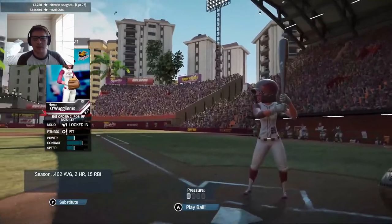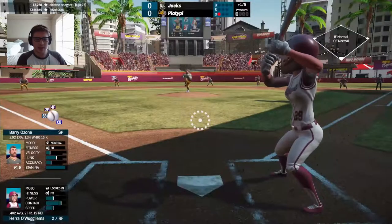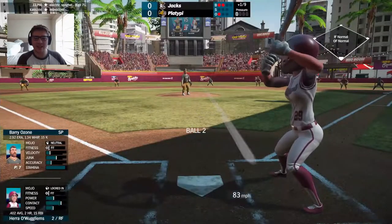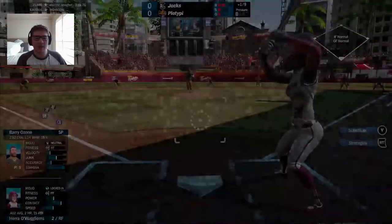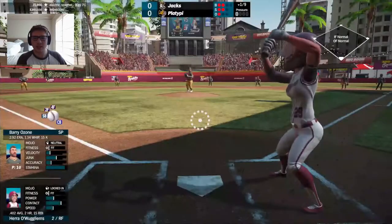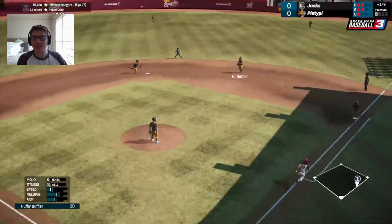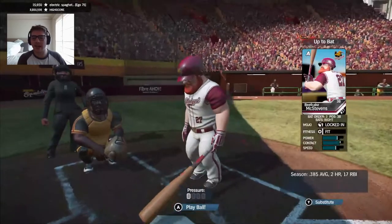Here's Harrow Wugliams playing right field. Barry Ozone is the starting pitcher for the Jacks — he quickly goes 2-0 to Hera. He has a .292 ERA, 1.34 WHIP, and 15 Ks on the year. He'll even it back up at 2-2 — back-to-back counts where he's done that. Now there's a weak little dribbler to Buffler, who will charge a little bit and fire to first for out number two.